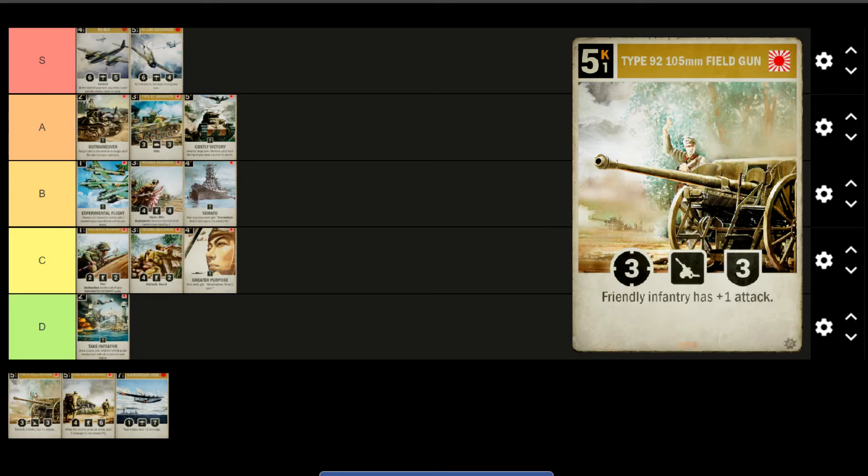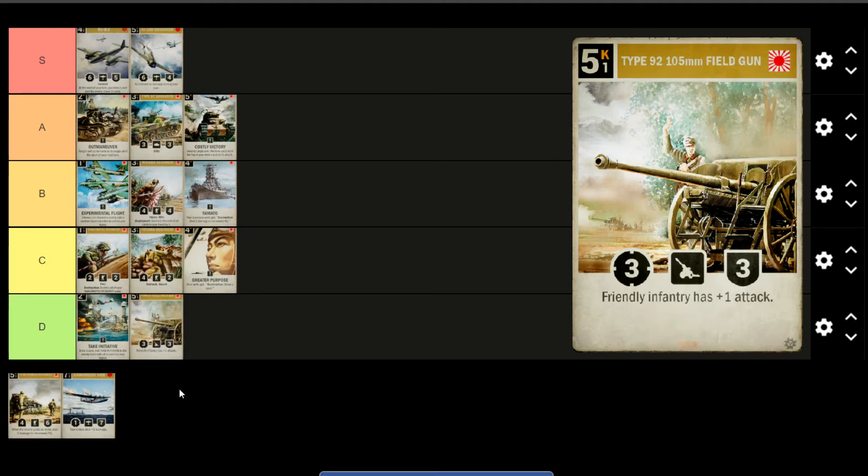The Field Gun — it's that 5K artillery, just too expensive. You're dropping this mid-game and there are so many units that can deal with it, even guarded. It's a D — I wouldn't pick this at all. Adam agrees: it's pretty bad. There's almost nothing you'd rather pick this over except maybe Take Initiative. Very expensive for very little stats. It has an okay effect — plus one damage to infantry on the battlefield — but it's just so expensive to do that. Definitely a D.